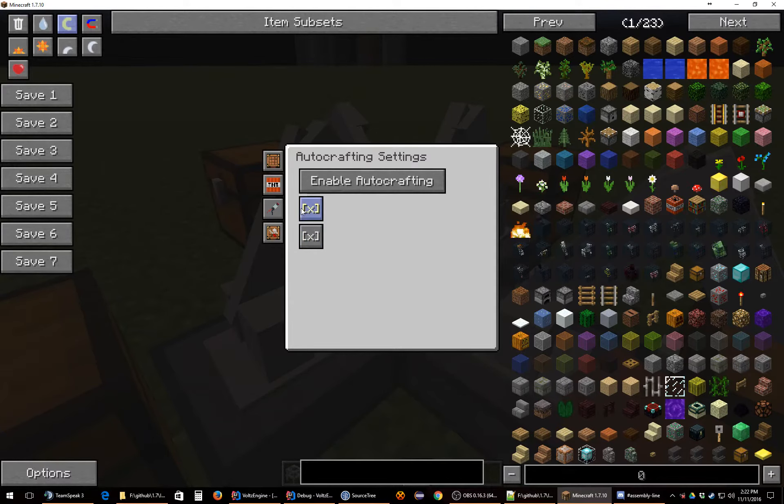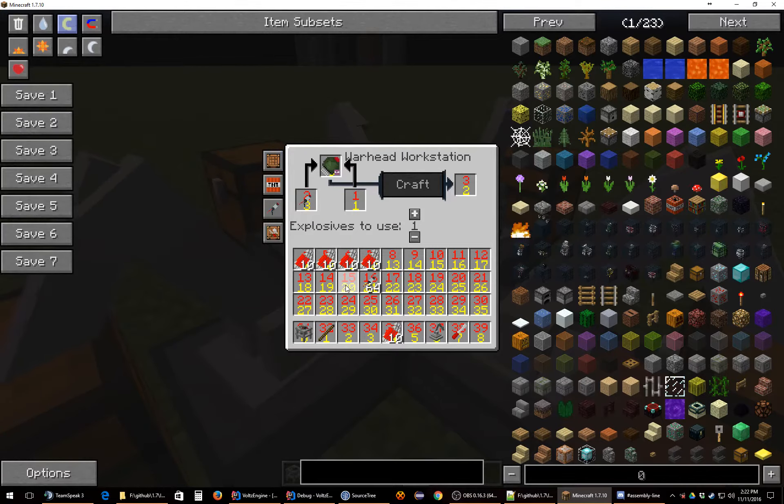I'll be adding a little bit better detail to this so it's easier to understand. These are going to end up being checkboxes — the reason they look like X's is because it resembles a checkbox that people are familiar with. When it says 'enable,' that means it's currently disabled, so you'll have to enable the device. I'll probably add some status feedback here. The autocrafters will not interact with the workstation at all if autocrafting is not enabled — this is to prevent it from doing other things.